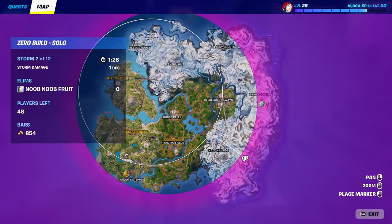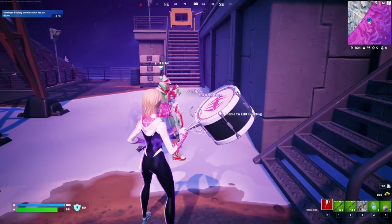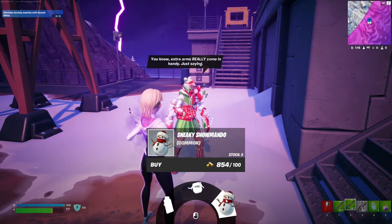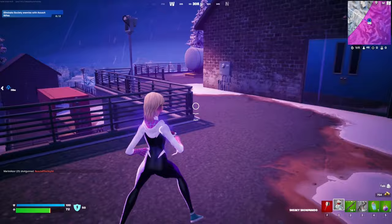...make your way to this spot right over here on the map, find the Lila NPC, and you can find the sneaky snowmando as a purchasable item. If you buy this item for 100 gold, you'll have the item in your inventory.